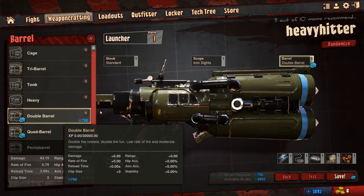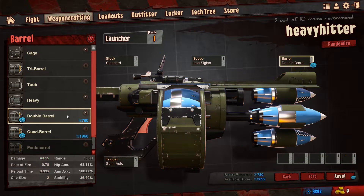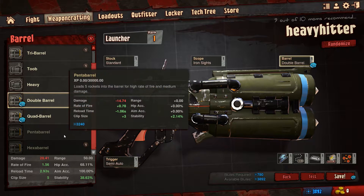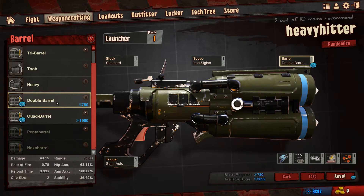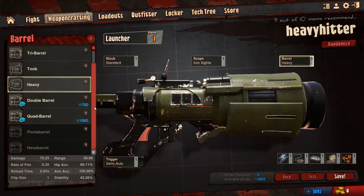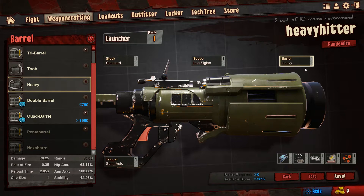Then you've got double barrel, which is two barrels as you'd expect. Quad barrel - four very small ones. The double barrel's actually not too bad. Penta barrel and hexa barrel - you get the picture. So I think I'll just stay with the heavy for now - I like the heavy and that works well.